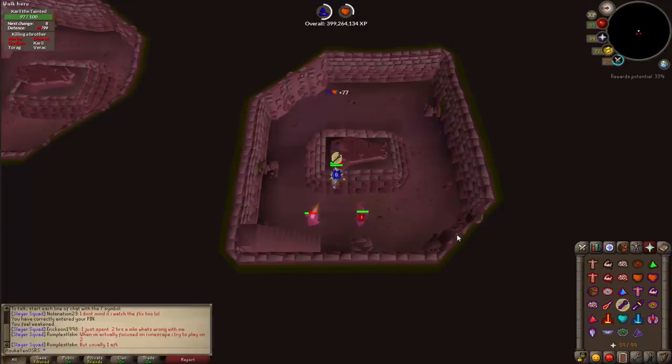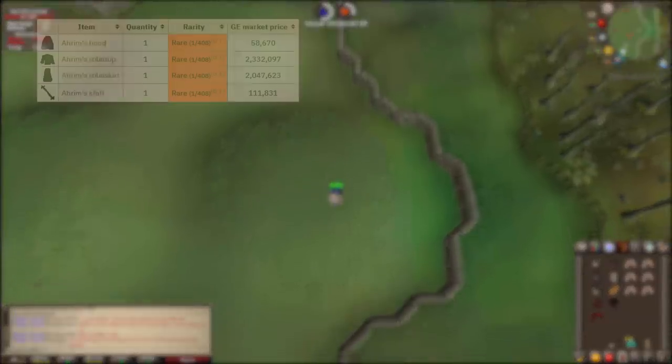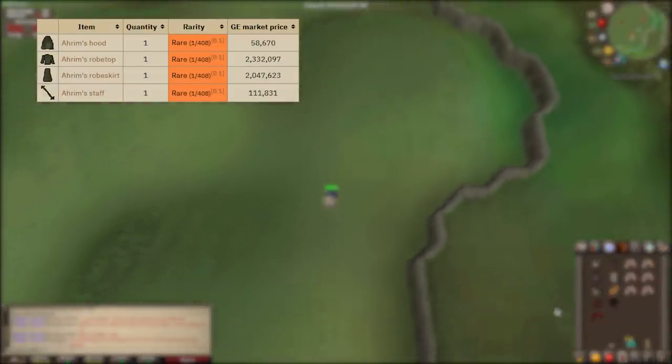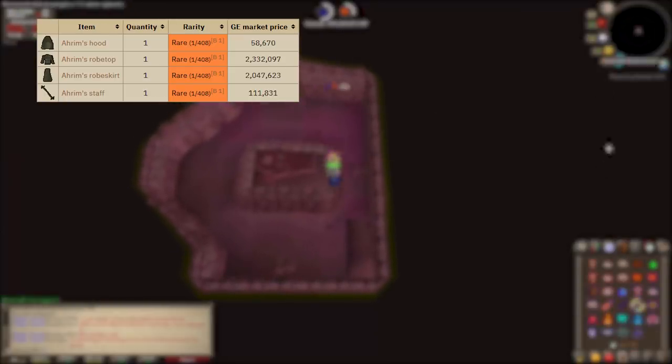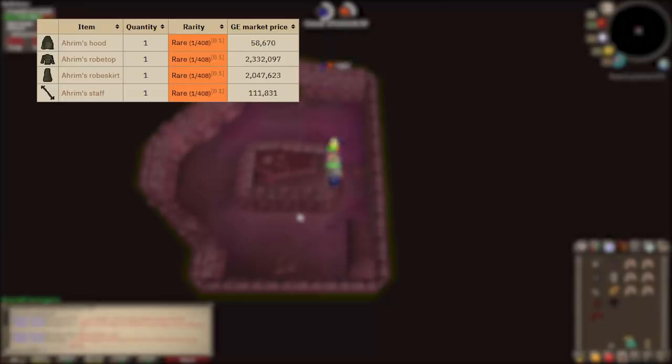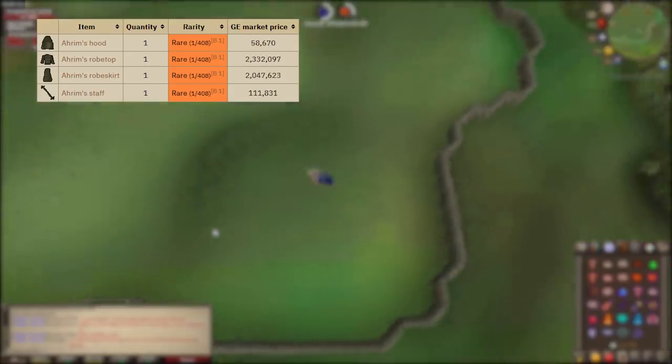The best part of any mini game is the loot. This video is entirely based around killing all six brothers, as you always should. Each armor set has its own set effect. First up is Ahrim's, composed of the hood, robe top, robe skirt, and Ahrim's staff. The set effect gives a chance to lower your opponent's strength level. The staff gives plus five percent magic damage, though it's not used much. The full set runs around 4.1 million GP.